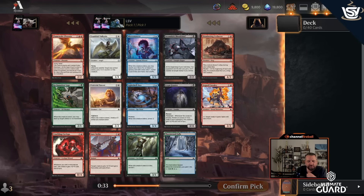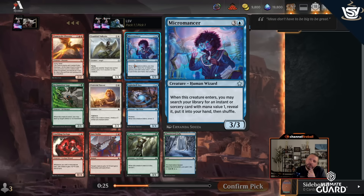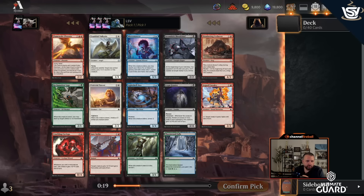Today we're doing Foundations draft. I've actually liked this format a lot — I've hit Mythic — and playing on my phone is nice. I draft blue a lot, which is part of the reason I probably like the format. I'm going to take Micromancer; I need to find some good one-mana spells, which shouldn't be too hard. Flamewick Phoenix is decent, but committing to a double-red card is not where I want to start.